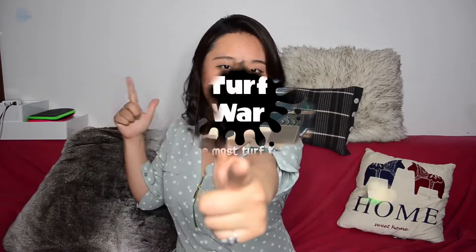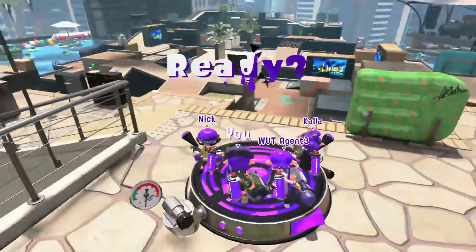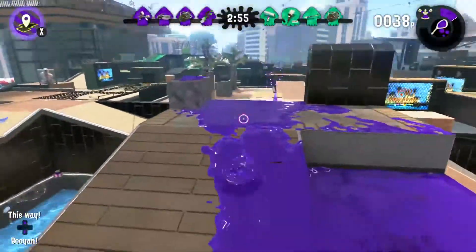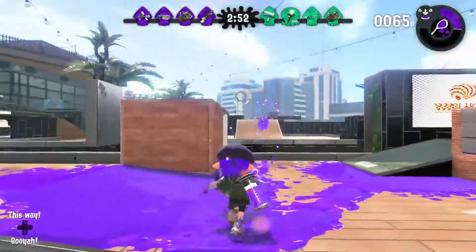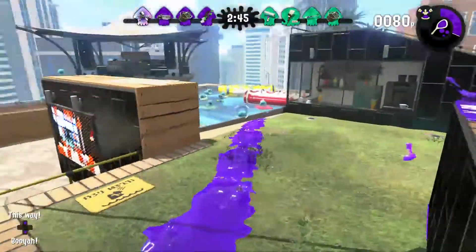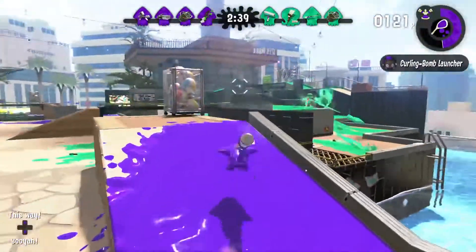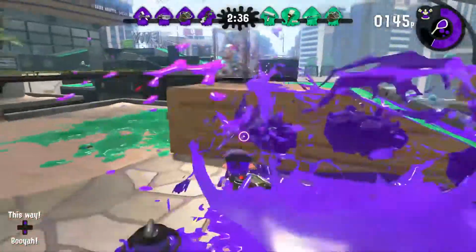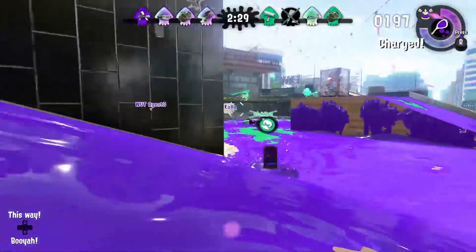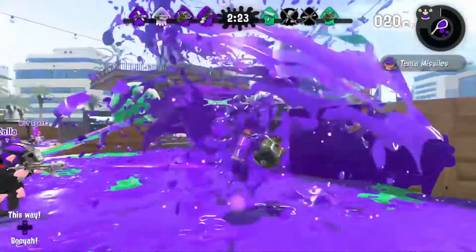I just got too excited, so I couldn't think about anything else until I finished this video. Alright, no more talk — without further ado, let's get into the hotel! So I'm using the X slosher. The other team also has it. This slosher is very slow so I'm jumping and throwing out shots, and my first instinct tells me that this slosher is great for this map because there's a swimming pool in the middle.